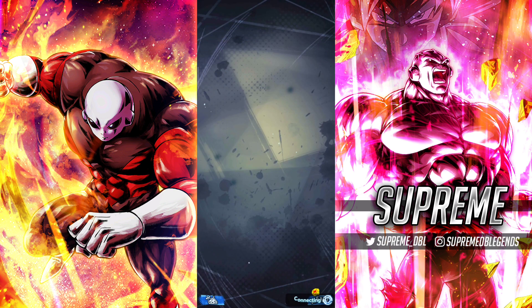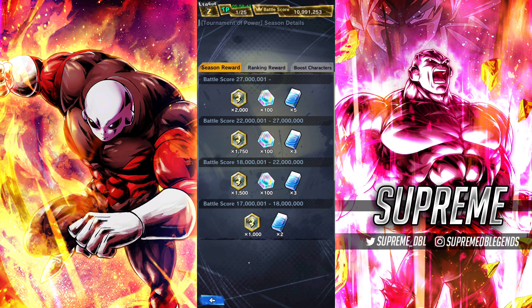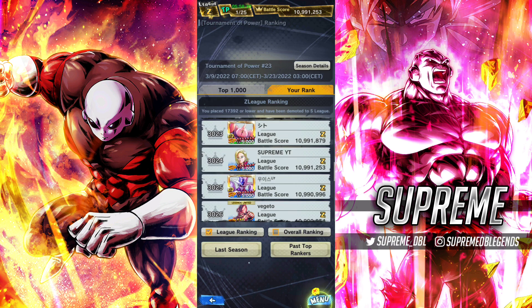Another very effective way of getting crystals is to rank high in Tournament of Power. It's not the easiest thing to do because you need characters with a lot of stars and the right strategy and team. But if you finish in the high ranks, you'll get up to 1,000 crystals, actually 1,100 because you get an extra 100 just for completing the event, and 300 for completing all the stages - so a total of 1,300 to 1,400 crystals for completing Tournament of Power. I'm in rank 3,000 right now, which guarantees me the 100 from here and the extra 1,000 from there, which is really nice.